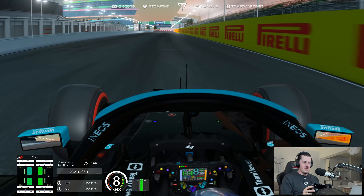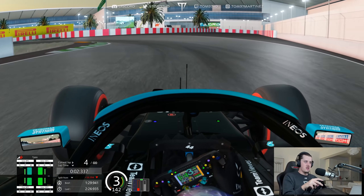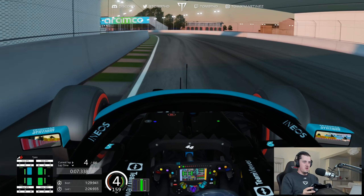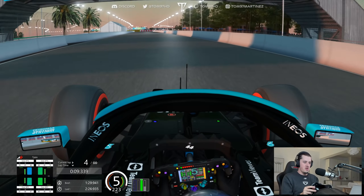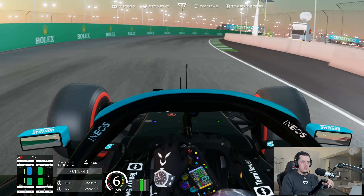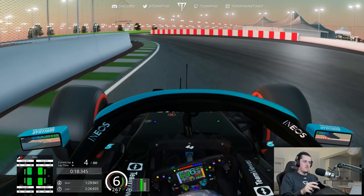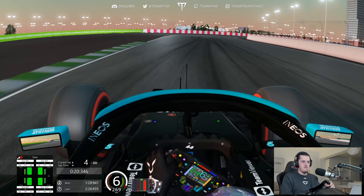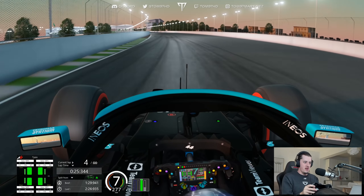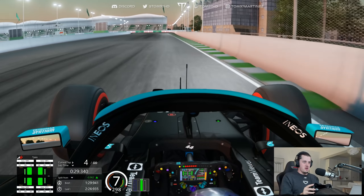Here we go then. That's all through turn one as the lap starts. Break a lot later this time — we know we can go a bit braver on the brakes. Turn two, easy on the exit, not using the runoff. Into the S section. That was much better — I actually braked through there, probably didn't need it. We're a full second up as we head into the stadium section.